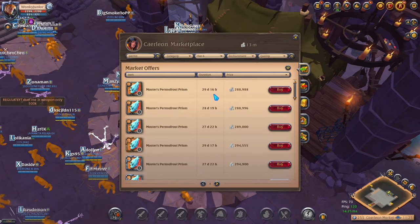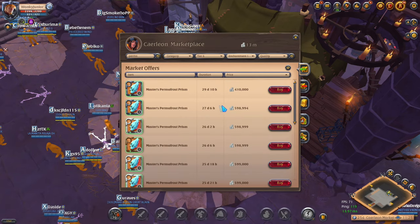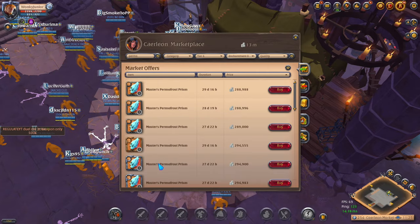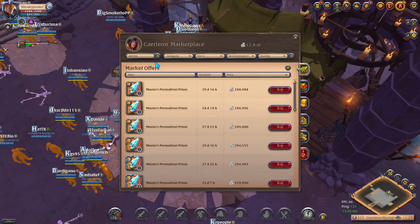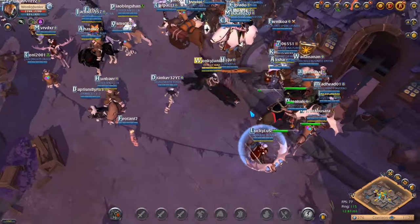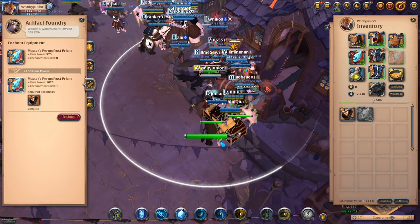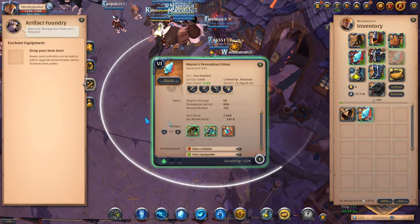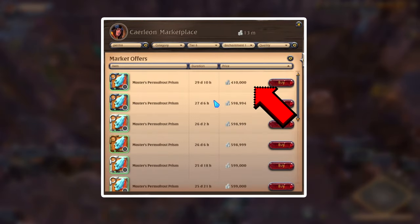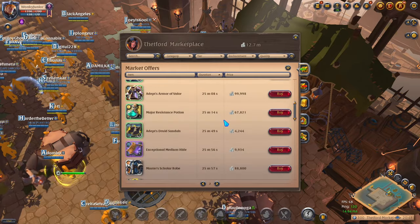It took me about 2 minutes to find this opportunity, and any player can do the same in their free time. First, open your marketplace and look through items. I found a big price difference between tier 6 and tier 6.1 permafrost. I bought a flat tier 6 permafrost for 294k silver, then went to tier 6 runes and bought 200 of them. Then I went to the artifact foundry — which every single city has — opened the third enchant equipment tab, and upgraded the flat weapon into 6.1. Spending about 295k for the weapon and 55k for runes totals 350k, and we can sell it for 400k or even 500-550k.